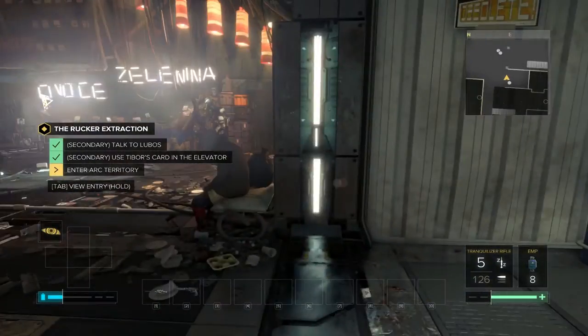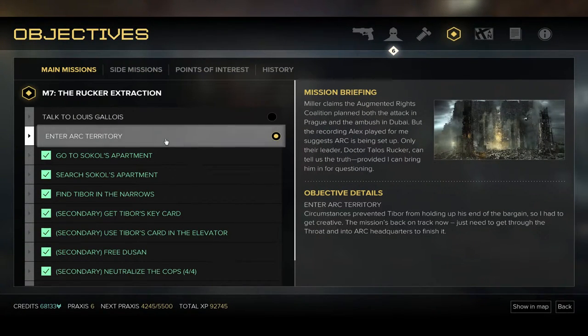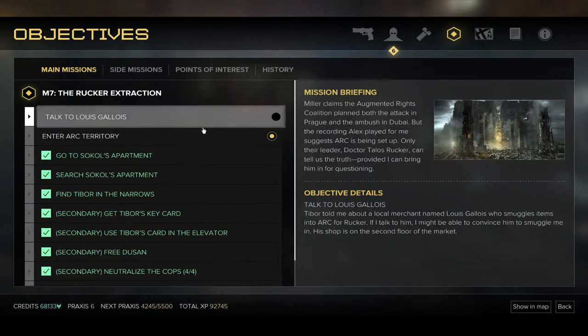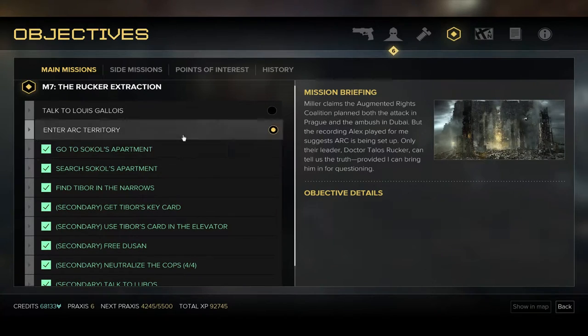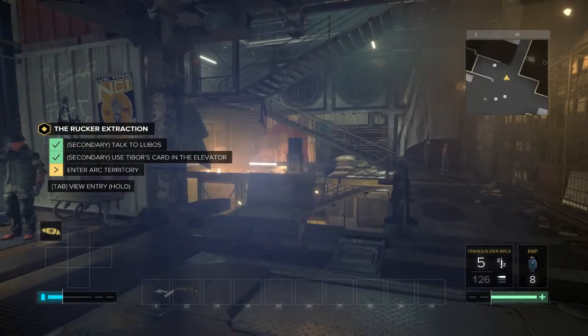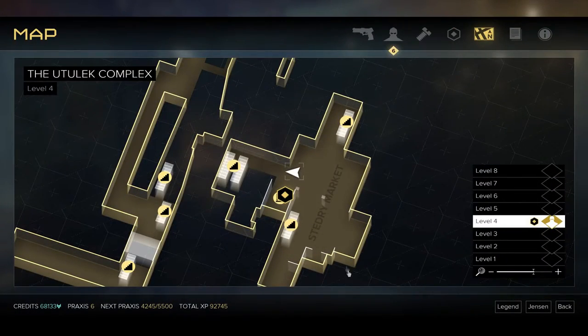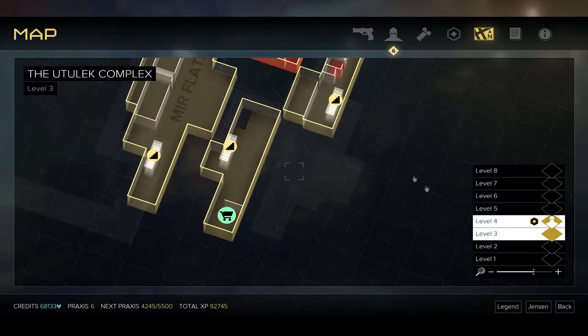So there's the elevator - I don't know if I want to go up it yet. Enter Ark territory. Circumstances prevented Tibor from holding up his end of the bargain, so I had to get creative. The mission's back on track now - just need to get through the throat and into Ark headquarters to finish it. The Rucker extraction - yeah, I already read that. We've had this. So we have these two things here, but I don't want to go to the elevator yet, because I'm hoping that there will be a shop around here where we could sell some goods.